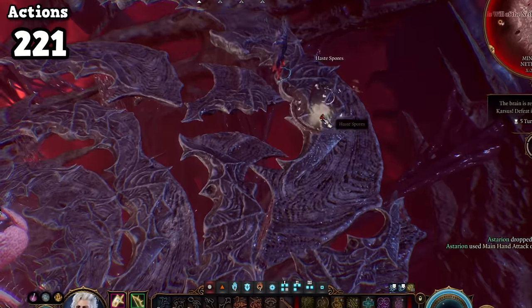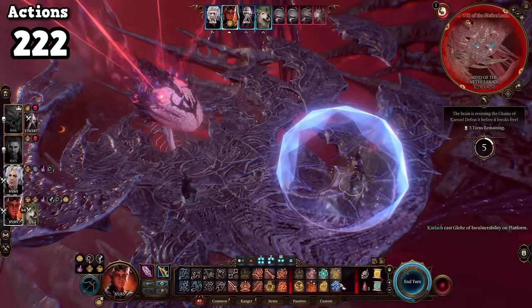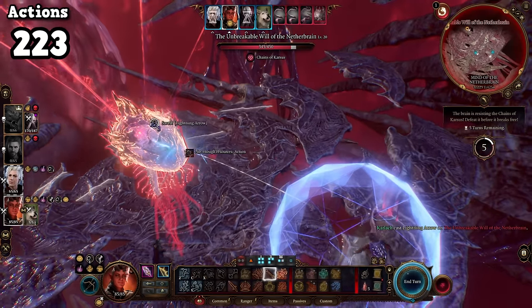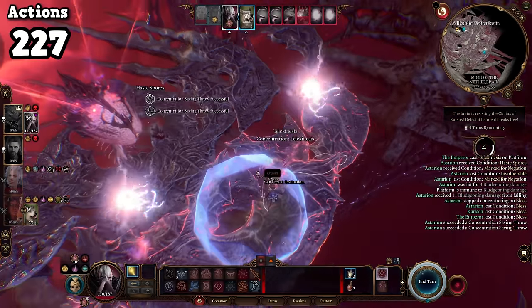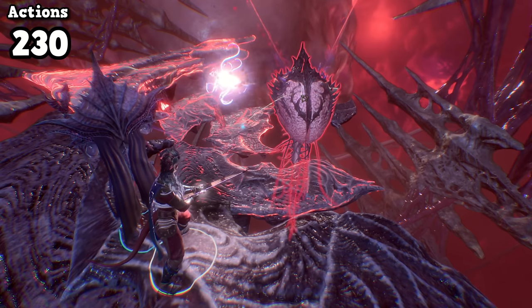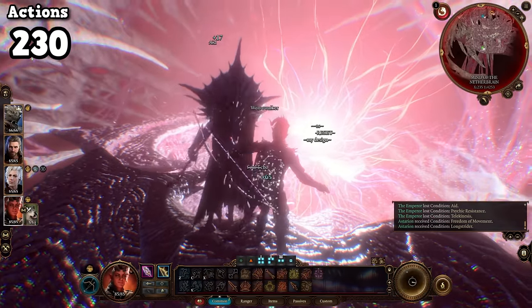I finally used my main-hand attack action to destroy some haste spores, then put down a Globe of Invulnerability, preventing the brain's platforms from being destroyed and giving us several turns to focus purely on damage. Being level 9, I needed all the help I could get. I had been saving every unique arrow for this fight as the easiest way to burst down the brain. With the Emperor's Telekinesis spell, I got into position to plant a Rune Powder Bomb. The bomb finished Astarion, did a huge chunk of damage to the brain's health, and an Arrow of Darkness executed the brain — a total of 20 unique actions. Faerun was saved, and I had beaten Baldur's Gate 3 without ever using the same action twice.